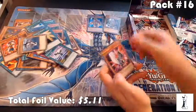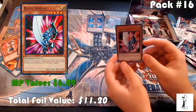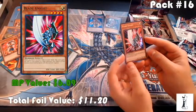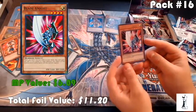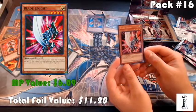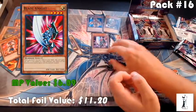Blade Knight — that's a good one. Blade Knight is the second most expensive card in the box right now, about six dollars. Gains 400 attack when you have one or less cards in your hand. If you control no other monsters, the effects of flip monsters destroyed by battle are negated. It's a warrior monster — base attack 1,600, defense 1,000. People are liking that one.